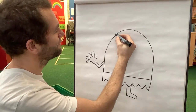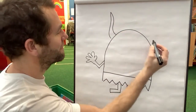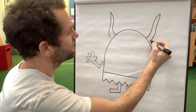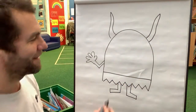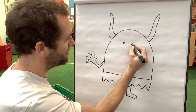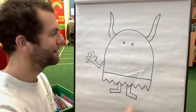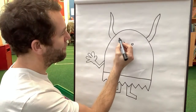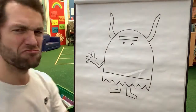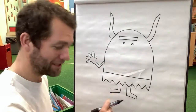Next we'll do the horns and we'll do his eyes. He's got little eyes, this one. What sort of eyes has your troll got? You can make them like mine if you want. And he's got one massive eyebrow — like a grumpy troll. He doesn't mean it, he can't help it. He's only got one eyebrow.